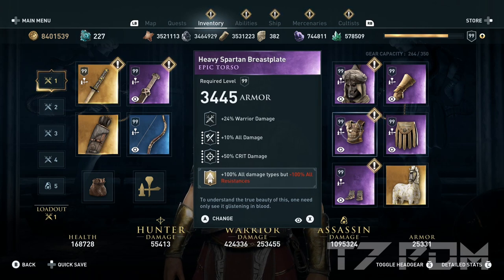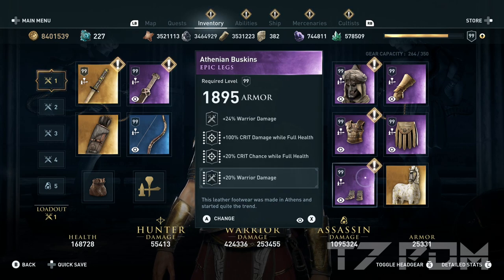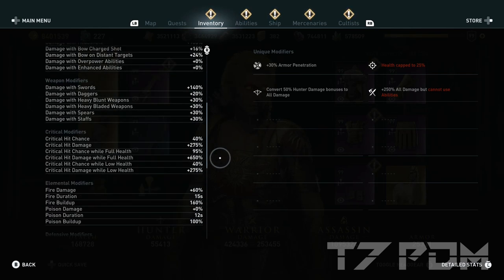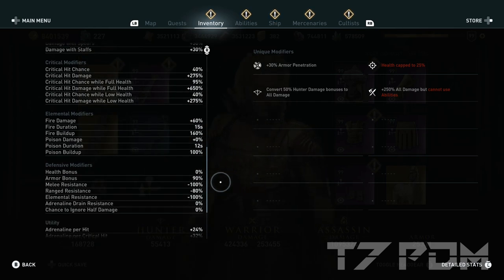On the torso, use warrior damage, 10% all damage, 50% crit damage, and engrave the 100% all damage but minus 100% resistances from the Corfo DLC. The boots have warrior damage, 100% crit damage, 20% crit chance, and 20% warrior damage — you can engrave 20% warrior damage if you've upgraded it to the maximum. All of that results in insane stats: 925% warrior damage, 786% assassin damage, 650% crit damage at 95% crit chance. We'll have a lot of negative resistances, but that doesn't matter because the game never kills you in a single hit — you can just use your torch and be back to full health immediately.